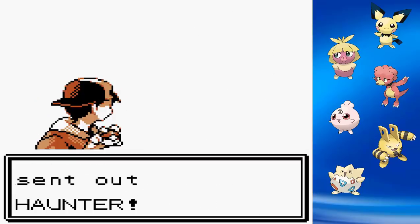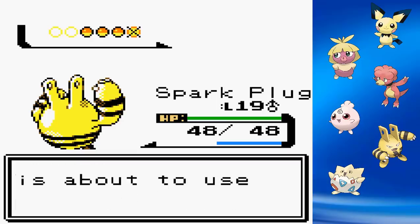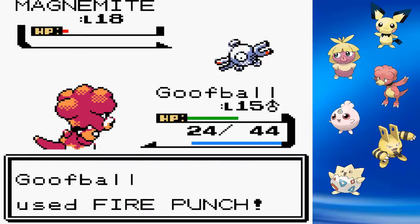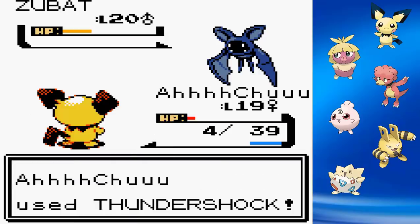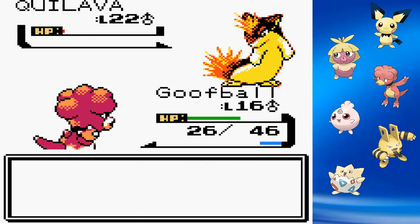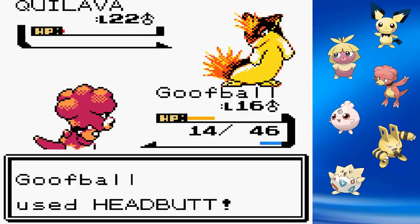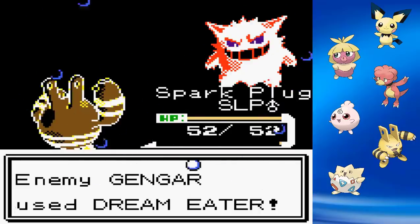Next we head to the Burn Tower to give our rival a beatdown. Haunter goes down after cursing itself and taking a couple of Thunder Punches. Magnemite barely survives a Fire Punch, then goes down to one more after a Thundershock. Zubat comes out, and Thundershock is starting to fall off at this point. Luckily, I use Attract on it and knock it out with three Thundershocks. His last Pokemon, Quilava, is really tough — much higher level than my babies. I use everyone on the team: Togepi lowers accuracy with Mud Slap, Smoochum confuses with Sweet Kiss, and Goofball finishes with Headbutts. With our rival taken care of, it's time to take on the fourth gym leader, Morty.